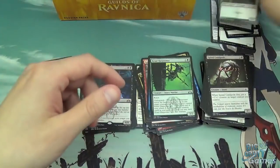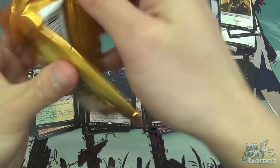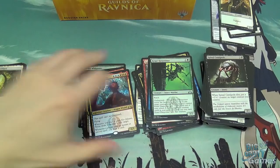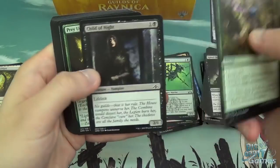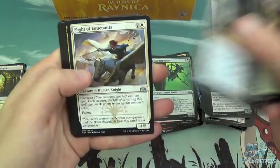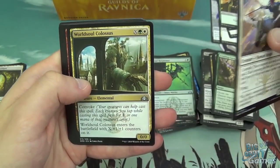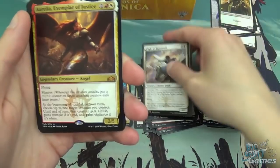Another Celestia Guildgate and another elf. That should be in a separate part because it's a mythic. Crushing Canopy, White Bodyguard, Dazzling Lights, Healer's Hawk, Child of Night, Prey Upon, Venadi Shieldmate, Whisper Agent, Artful Takedown, Flight of Equinox, World Soul Colossus, Goblin Baderecht, and Aurelia — another mythic.